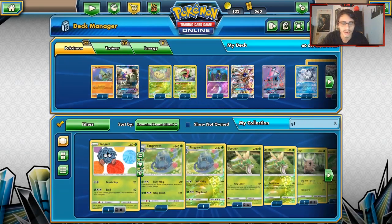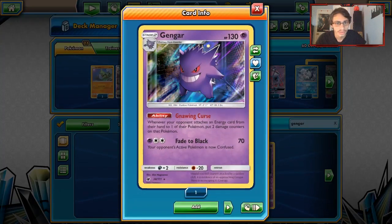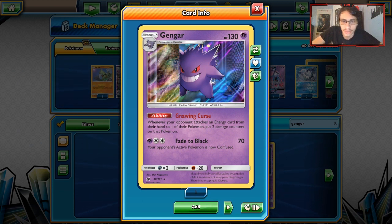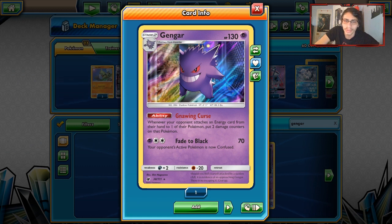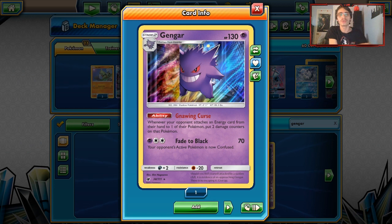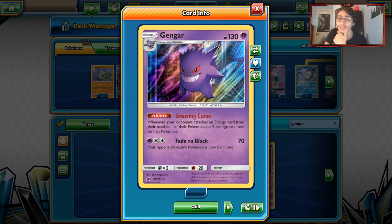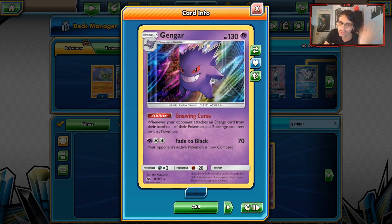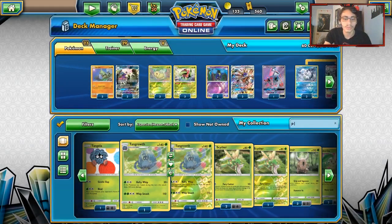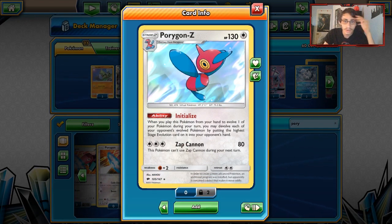There was one other Stage 2 I was playing originally — Gengar. I did play a 1-1 Gengar line. It has Cursed Drop: whenever you attach an Energy card from your hand to one of your Pokémon, put two damage counters on that Pokémon. It's a really useful ability. I was considering running a 1-1 Gengar line because it could help with damage numbers, and there are decks that fall victim to it. It also has a free retreat cost. Another Meganium deck I saw this weekend used Porygon-Z, which is interesting.